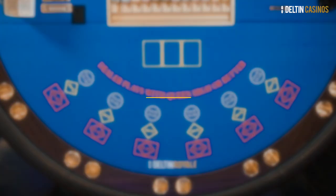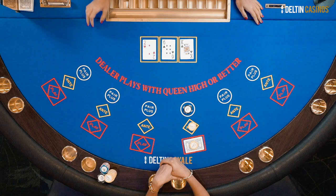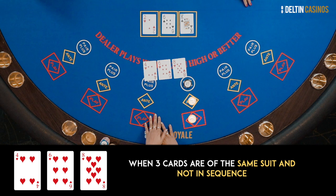Next on the list is a flush. When 3 cards are of the same suit and not in sequence, you have hit a flush. The winnings for this combination are: ante and bet paid even money, and pair plus is 3 times the betting amount.